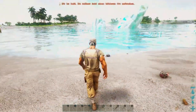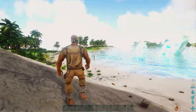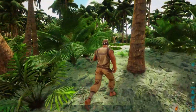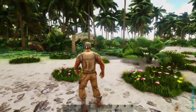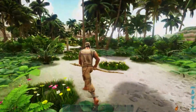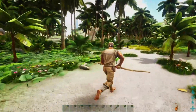Da hinten ist schon ein Megalodon – herrlich! Diese Gegend meiden wir also schon mal. Wir gehen hier hoch und schauen uns die Gegend an – ist schon relativ gerade Fläche. Ich sehe hier einen Metallstein! Das bedeutet, wir könnten hier eigentlich relativ gut bauen.